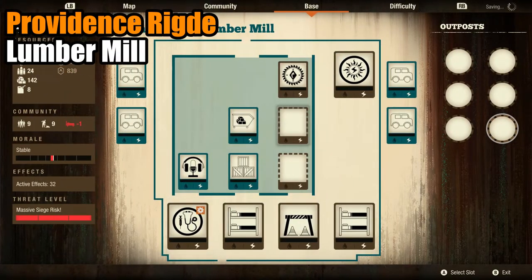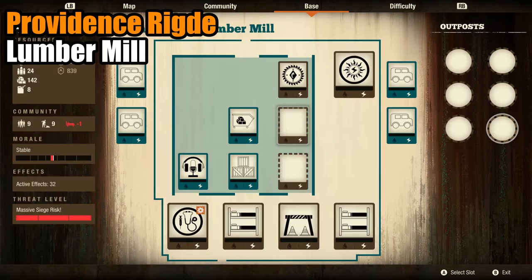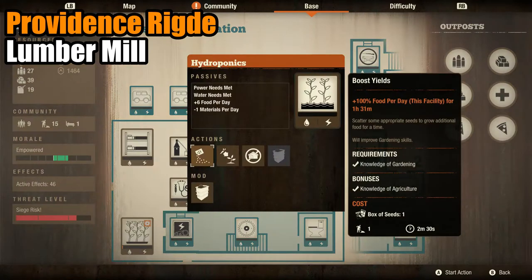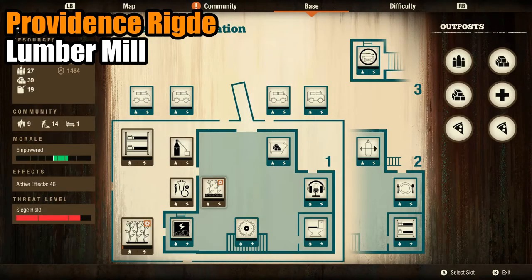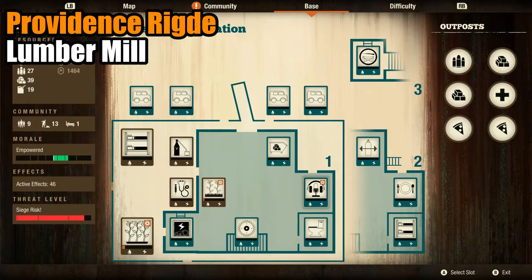The Lumber Mill is one of a kind as it is the only base in the entire game with five large slots. In addition, it contains three indoor slots and a sawmill that allows one to craft their own materials provided there is base-wide power. The Prescott Fire Station already comes with a bunch of built-in facilities — the important ones being an upgraded workshop, a generator that provides power and water, and some beds. There are two large outdoor slots open, two small outdoor slots, and one small indoor slot.